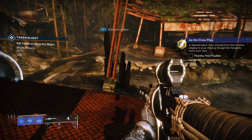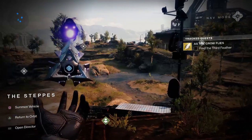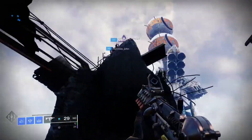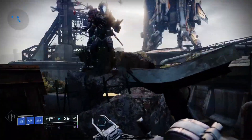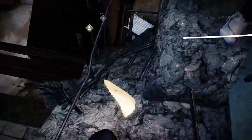The next one — Dreaming City? No, no, it's the Cosmodrome. I have the order mixed up. It's on the Cosmodrome right where Shaxx is. You just jump straight up right where you spawned — pretty simple.